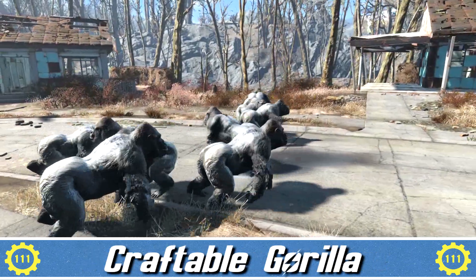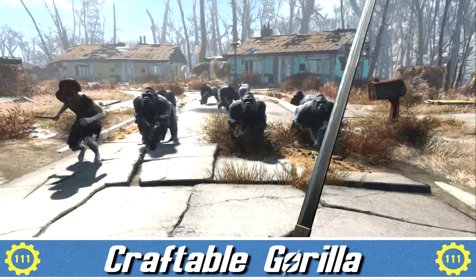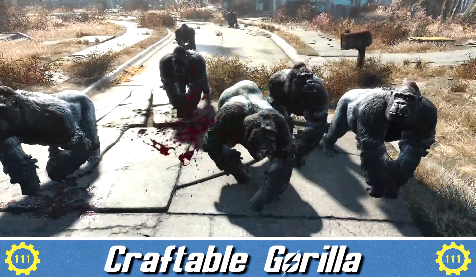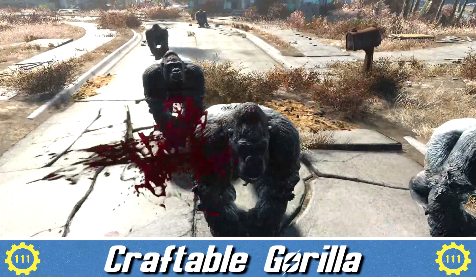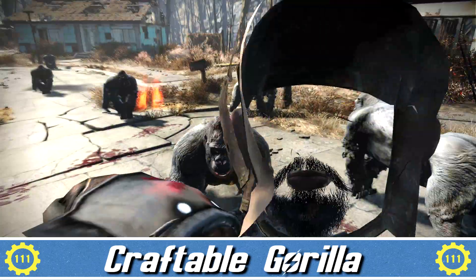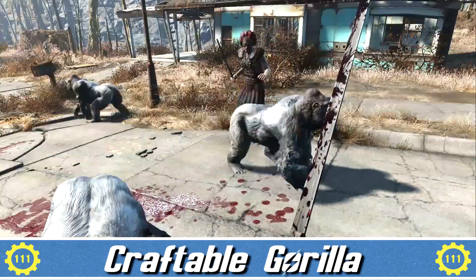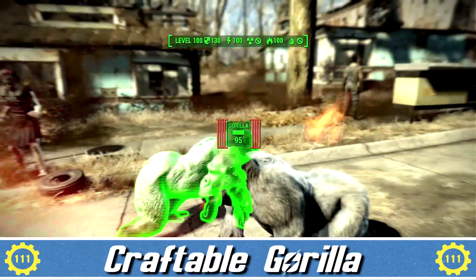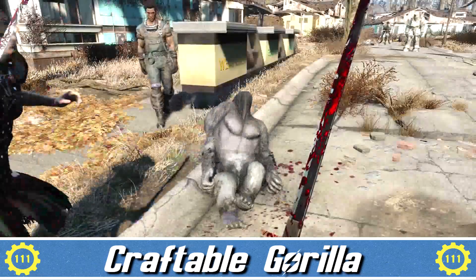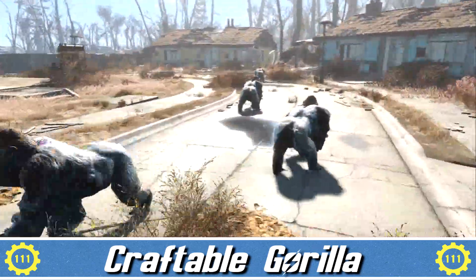For our penultimate spot — and not too sure why you'd want this, but this one's for Harambe — it is going to be Craftable Gorillas. This is an absolutely insane mod. It's kind of kooky and funky, but for a low file size of 2.8 KB it's definitely worth a try. Basically, it allows you to craft different sizes of gorillas into your settlement. They can be created in multiple sizes and are craftable under the decor section in the miscellaneous category. Available on all platforms — it's something fun, and you might enjoy it.